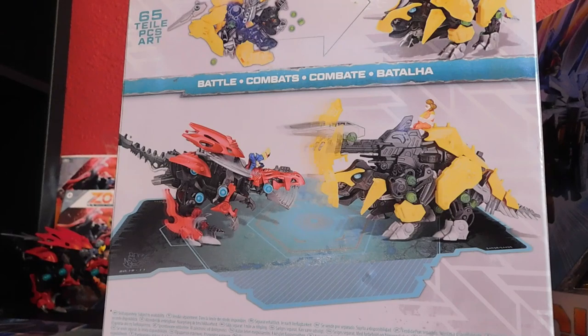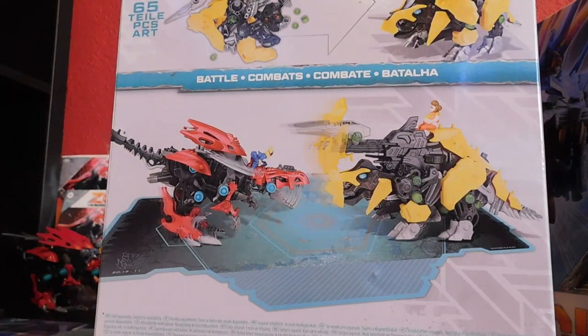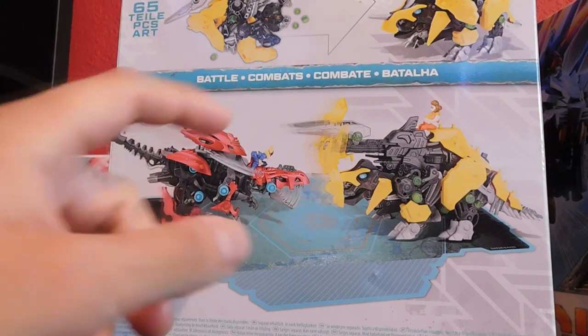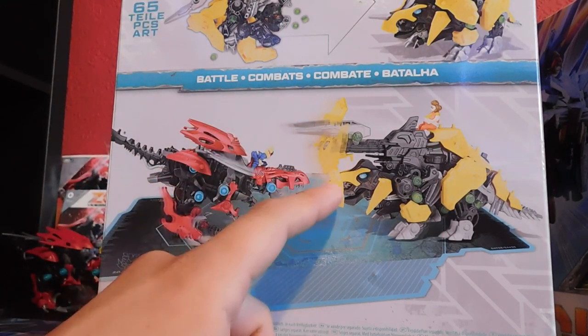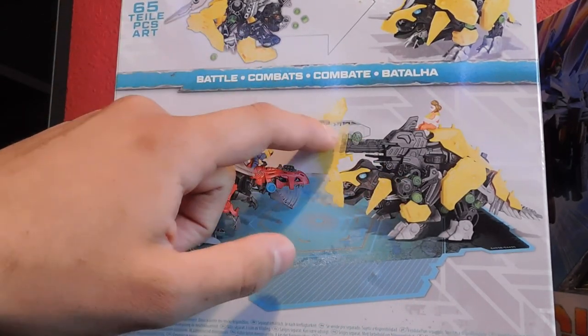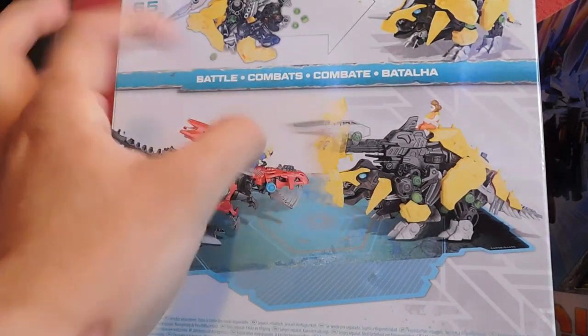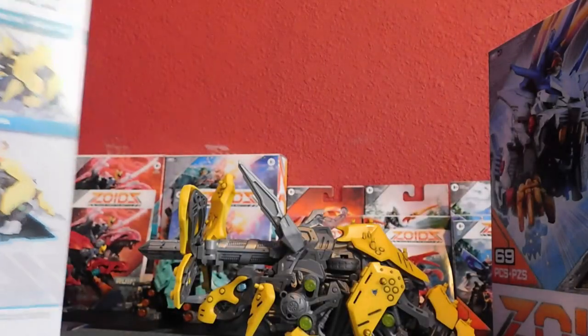First of all, I know most of you want to see Trike compared to Triceradogos, because as you can see in the picture, the horn comes out — both horns come out — and this little shield-like gimmick. But they completely cut this off on the Hasbro version, which I'll show you.